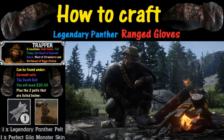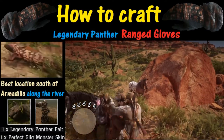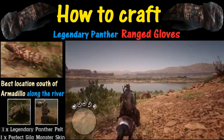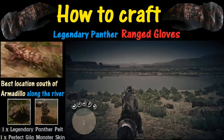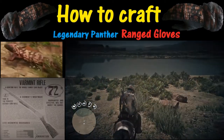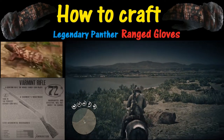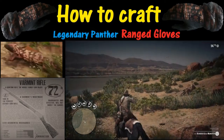The first animal we're going to go after is the Gila monster. They can be found all over the desert, but I've had my best luck finding them way south of Armadillo, along the river. When you get lucky enough to find one with three stars, you want to preserve that kill quality, so you've got to have the right weapon. In this case, we're going to switch to the Varmint Rifle.